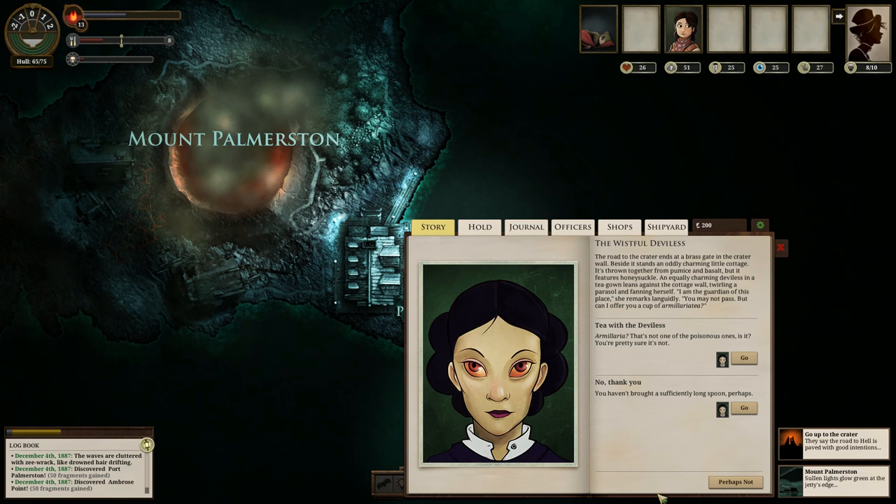'I am the guardian of this place,' she remarks languidly. 'You may not pass, but can I offer you a cup of amaryllarieta?' Amaryllaria tea — that's not one of the poisonous ones, is it? You're pretty sure it's not. By the way, that is one of the poisonous ones. But we will take tea with the deviless nonetheless.